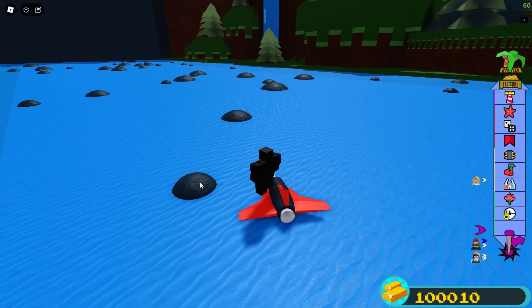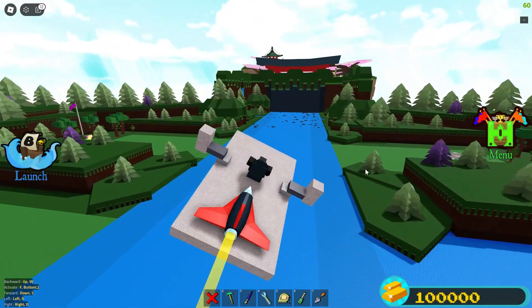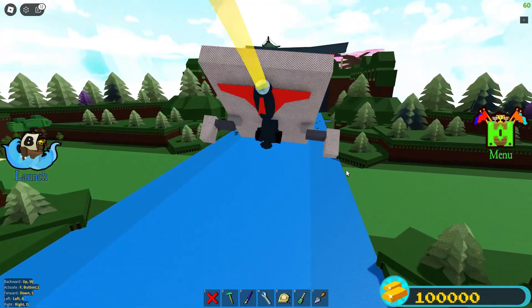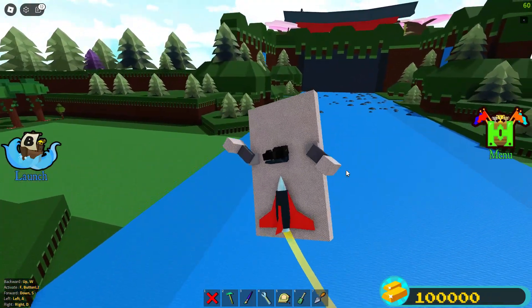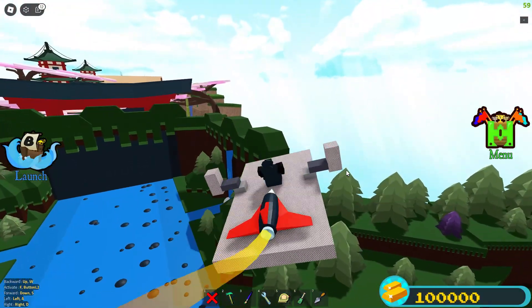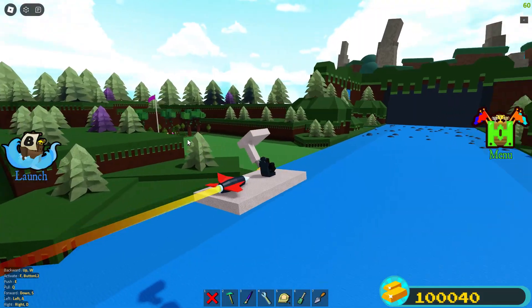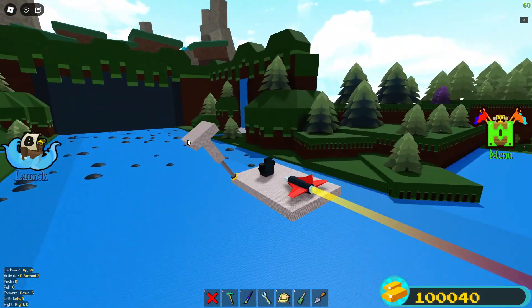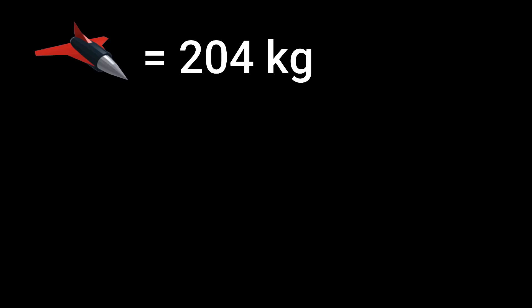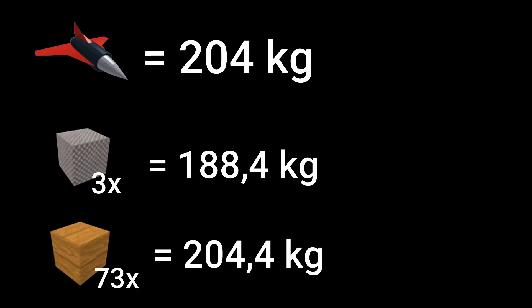Do planes sometimes not fly straight? It's because there are multiple moving parts on them, like servos, wheels, parachutes, balloons, springs, bars, ropes, and hinges. But you can use pistons because the game still counts them as one solid piece, so it does not affect the flying. A jet weighs around 204 kilograms, or slightly more than three titanium blocks, or around 73 wood blocks.